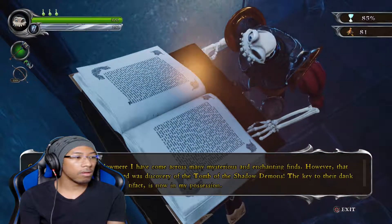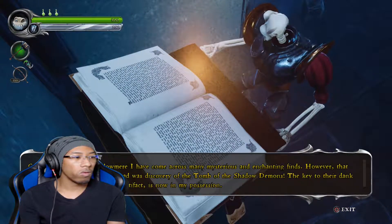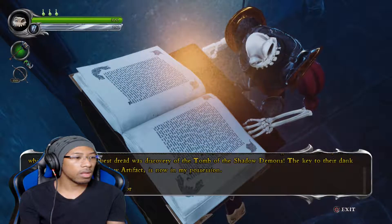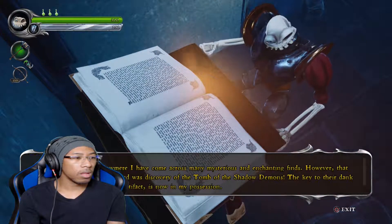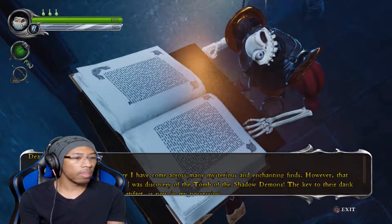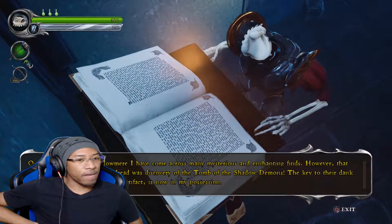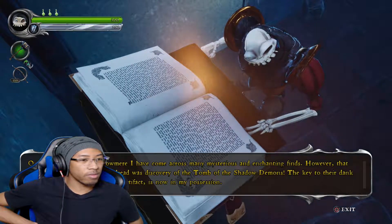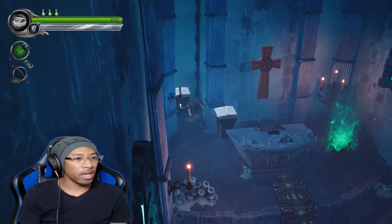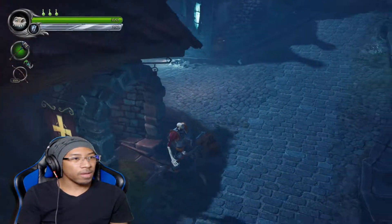On my travels across Galamere, I have come across many mysterious and enchanting finds. However, that which filled me with deepest dread — that bully boy Zarok will stop at nothing to retrieve this item. I fear that he already knows that it is I who possess it. Yours fearfully, the town mayor. The discovery of the tomb of the shadow demons — the key to their ancient prison — the mysterious shadow artifact is now in my possession. She kind of skipped over it a little bit, but we have information now.